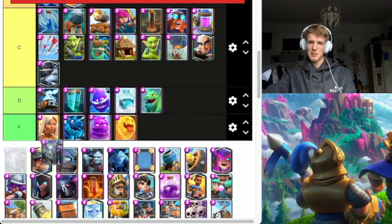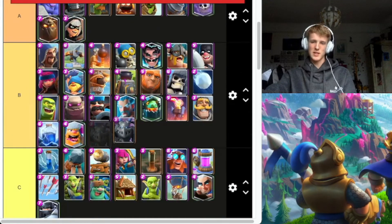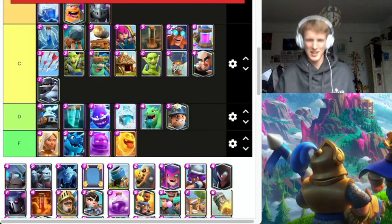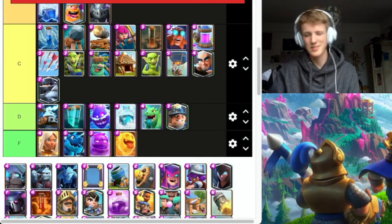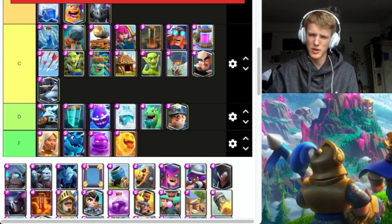Mega Minion — going to stick in B. He's solid, doesn't have much health but does a lot of damage. Miner — D. He's so bad, he can tank, but everyone saying 'Nerf Miner' — I know it's kind of a dead joke now. Get him out, he's not great, not good at all.